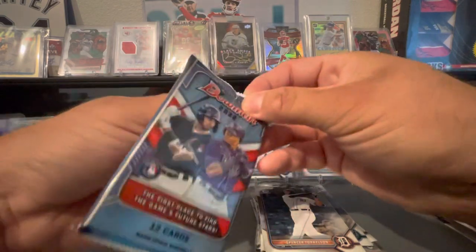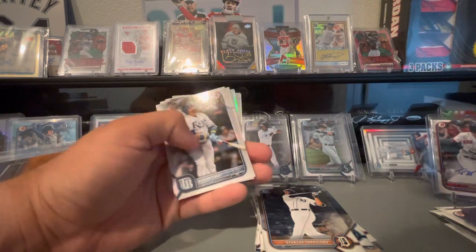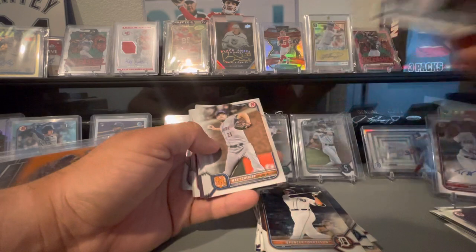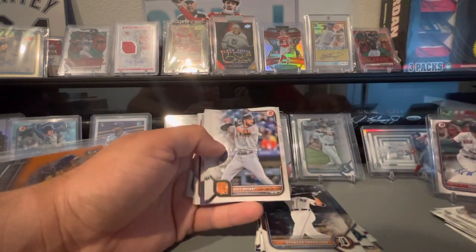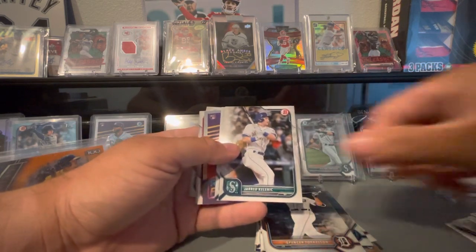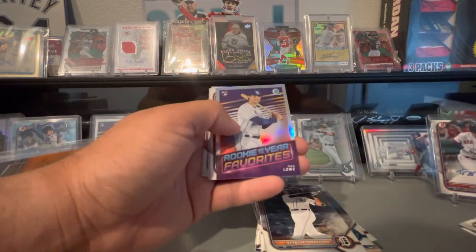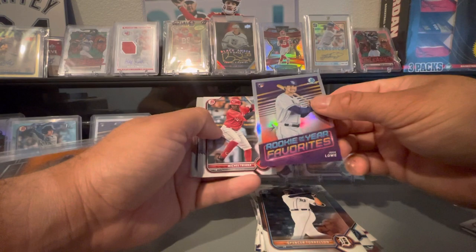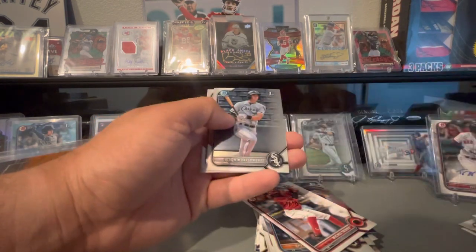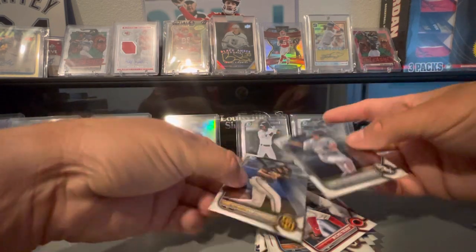Last pack — mojo. Let's see what we get here. Hoping for something nice. I see some shiny stuff back there. Nelson Cruz — guy's still playing. I think he's close to 3,000 hits, not sure if he's going to get there. Jared Klinick — he's not panned out so far this year. He's been okay defensively, but nothing too crazy offensively. Josh Lowe. Michael Tria. Pulled this card already. And boom — there we go. James Wood and Colson Montgomery.